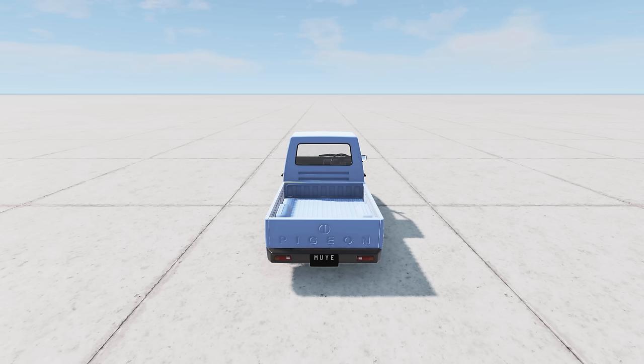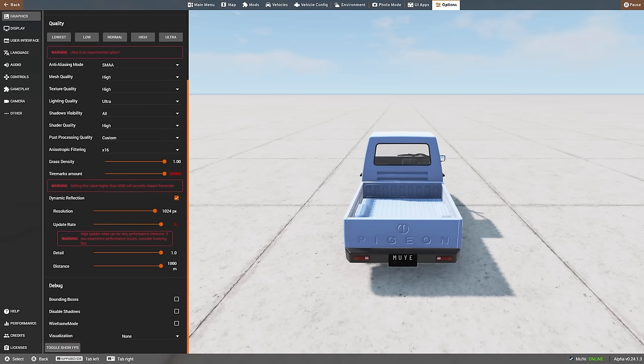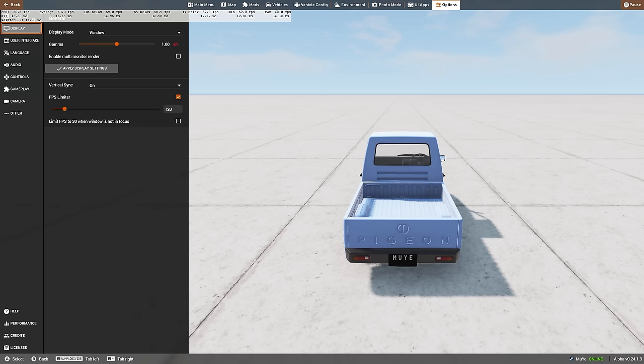Before tweaking the graphical settings, let us begin with displaying your framerate. To show the FPS counter, either press Ctrl+F or go to Options and toggle Show FPS under the debug section. With this done, you can now proceed with turning off all framerate limiters within BeamNG. Go to Options, then Display, and set Vertical Sync to Off. Do the same thing if you also have an FPS limiter enabled.